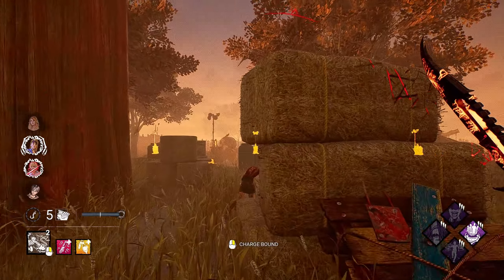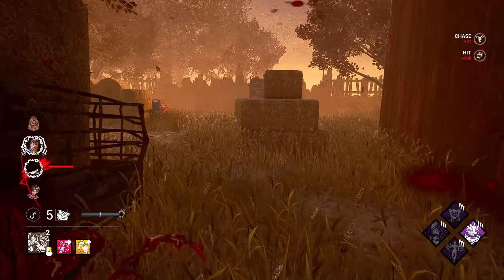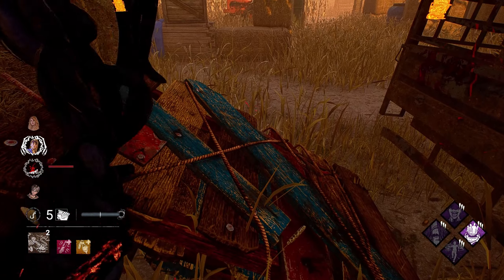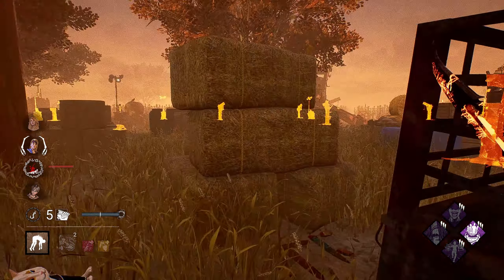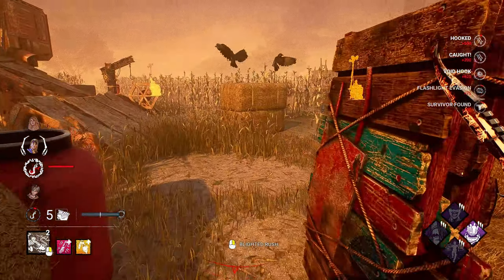Always has a little bit of a wind-up. That little pre-drop, though. She actually vaulted it. The idea with this is that we're going to be trying to get these very quick downs, and then transfer that into quick Devour stacks so we can just snowball the game out. I see your flashlight. And then we have Call of Brine, just for a little bit of gen slowdown.